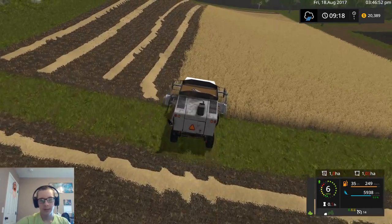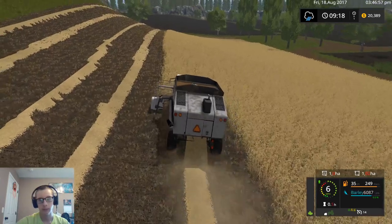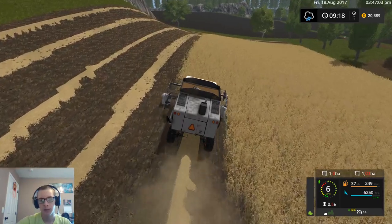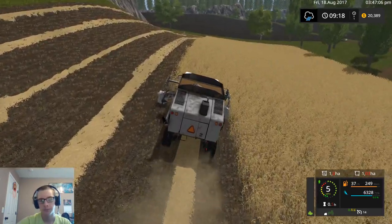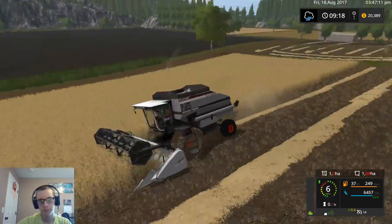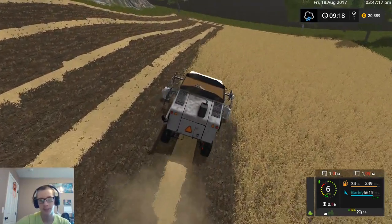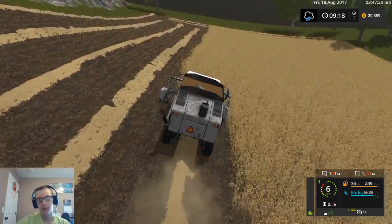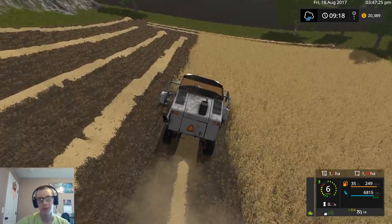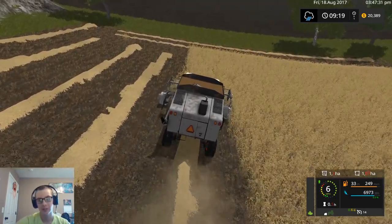We'll be able to make a down and a back yet before we have to unload the combine. I couldn't imagine putting like the Macdon or something on this combine - that'd probably fill up insanely fast. Not on this map, but like putting the 45-foot Macdon Draper header on this combine - it would look pretty cool. It'd fill up super duper fast, that's for sure.